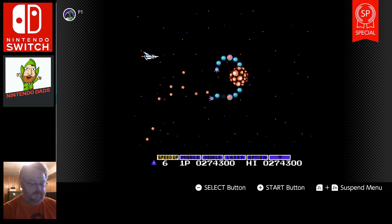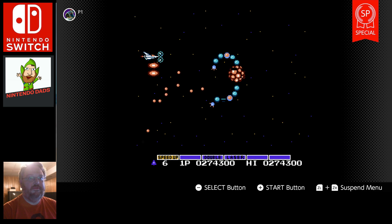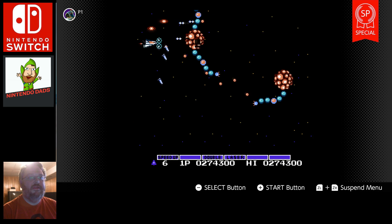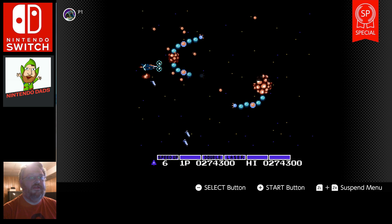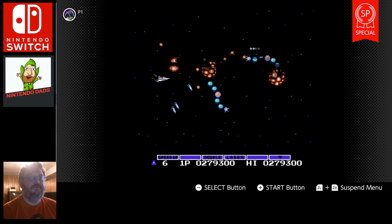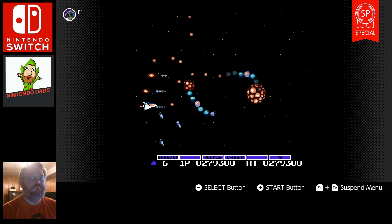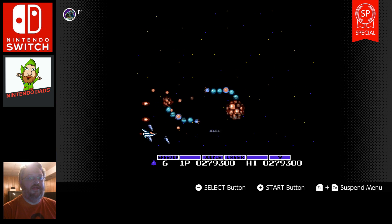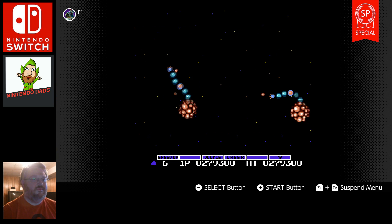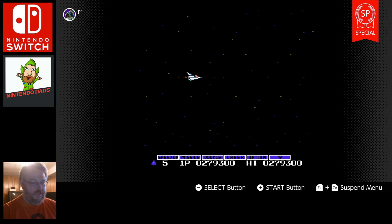Re-entering the Konami code reset everything, so it looks like the only thing the SP mode does is pre-apply the Konami code for you. Well, that's it. I won't show off the other games — if you know the games, you know the games. Thanks for watching and keep listening to Nintendo Dads.